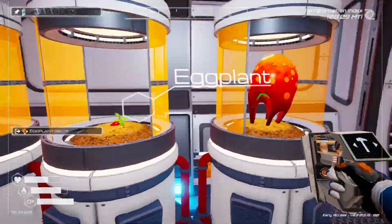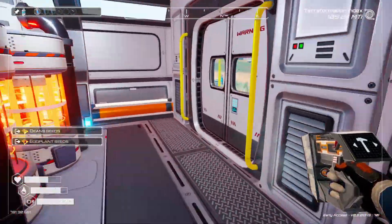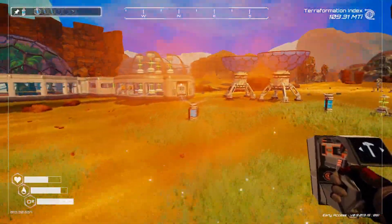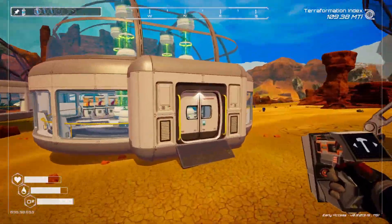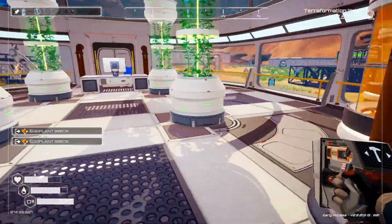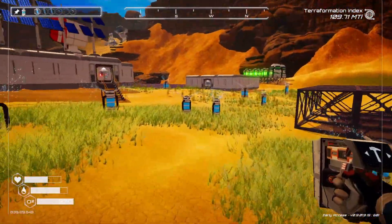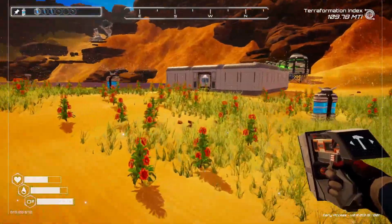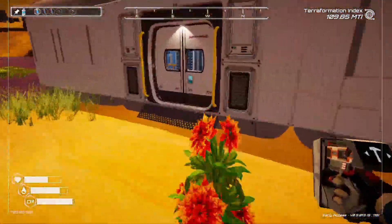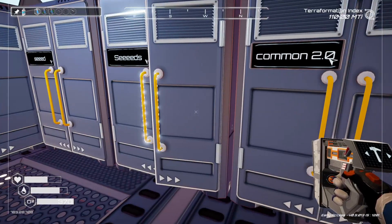Let's see how our plants are doing — mushroom, eggplant, beans. Let's make some oxygen to go along with that. Some fertilizer, so we need sulfur and algae. Grab some.